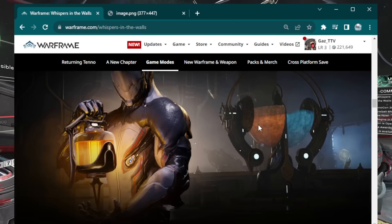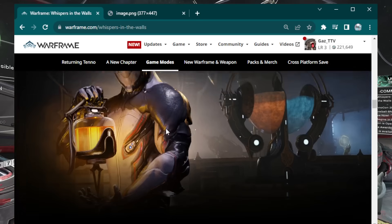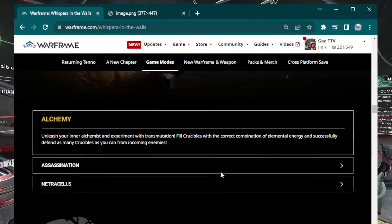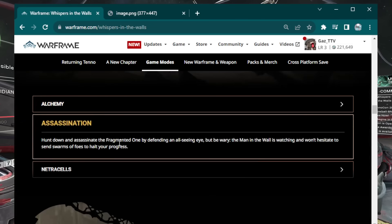Speaking of game modes, we have a couple of new ones. There's Alchemy — that's the one where you go out and find elements like heat or cold and bring them back to the mixer. There might also be Loke surges in the background for this new endless game mode. This game mode will not be the new event though — Gargoyle's Cry will be the newest event, and it will be an assassination mode. You hunt down and assassinate the Fragmented One by defending an all-seeing eye, but the Man in the Wall will send swarms of foes to halt your progress.